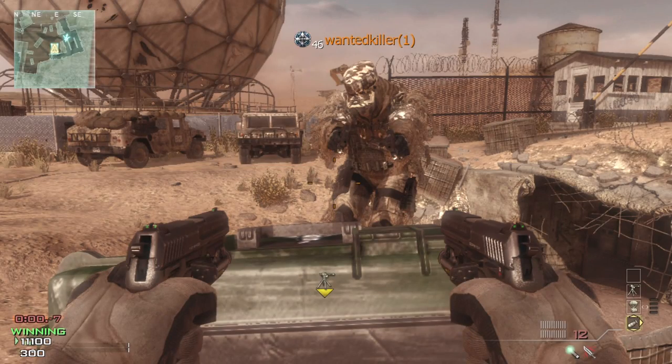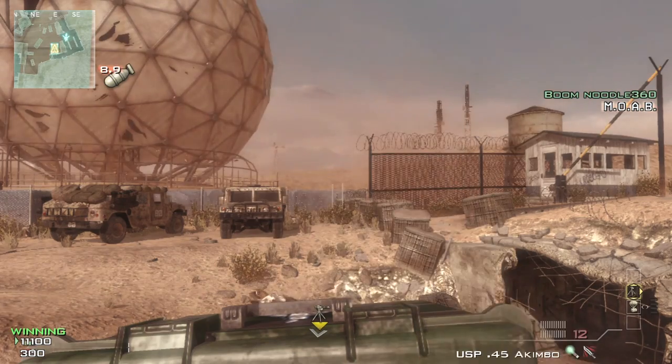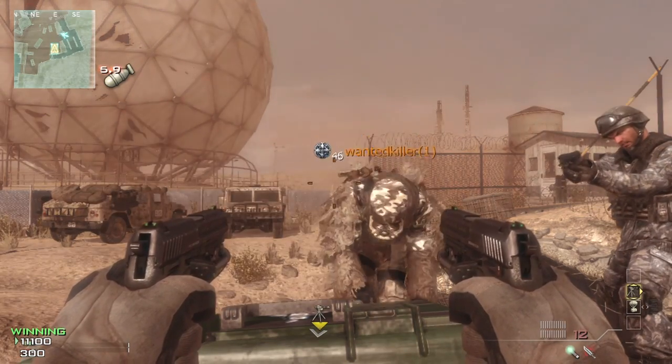What is up guys, Aaron here from the Glitches Project, bringing you a glitch on the map Dome. It's an out-of-the-map glitch. What you need to do is get a care package standing up and get your friend to stand on the little crates.